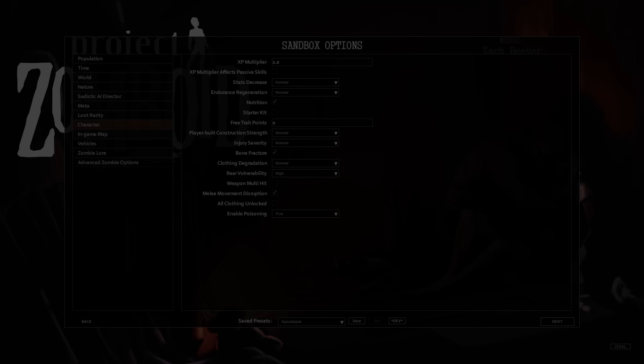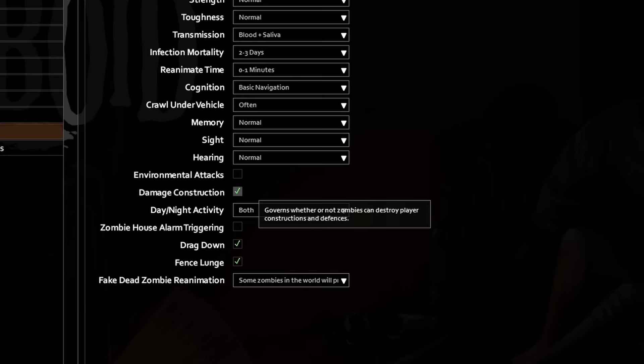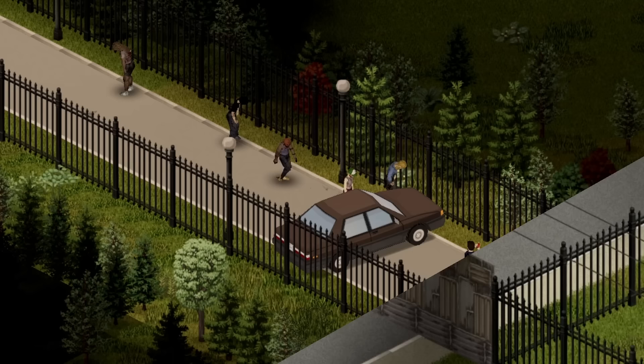A virgin composter is entirely impervious to zombie attack. The downside of this barrier is you cannot build it beneath a roof, you cannot vault over it, and obviously you cannot move it once you've built it. There is also the option in the sandbox settings to make zombies unable to damage any player constructions — it's a pretty solid argument that if you're going to use some of these cheesy barricades, then you may as well just alter this sandbox setting.